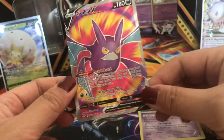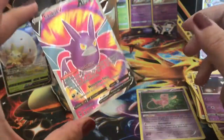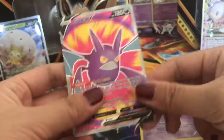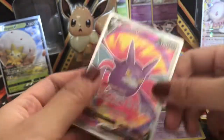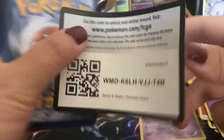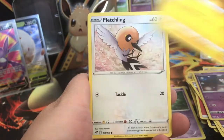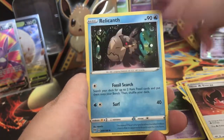Oh my gosh, how many Crobat V full arts are we gonna get? Seriously! I actually have plenty of buyers for this card at $20 — I always sell this for $20 to $22, so leave a comment below if you're interested in the money bat. I think a lot of people play it. I've gotta help this guy out — I think he's from Mexico and asked me to send it through mail. I haven't had the chance to go to USPS to figure out shipping details but I'll try this week. Fletchling, Galarian Mr. Mime, Torchic, Aron, Psychic Energy, Billowing Smoke, Heat Energy, Relicanth, Pansear.